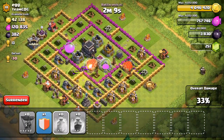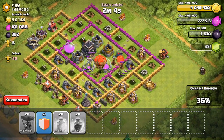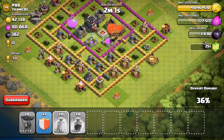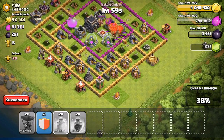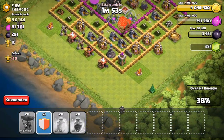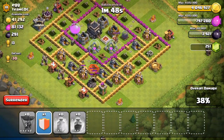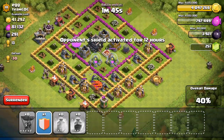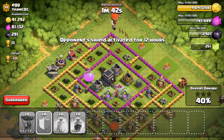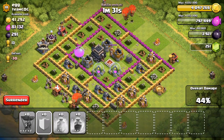We're doing okay. We still have a decent amount of balloons left and we're walking through the base. There are just that wizard tower and that archer tower down at the bottom that can still hurt our troops. I'll go ahead and drop the clan castle troops here in just a minute, dropping them from the top so we can help speed this up and hopefully get a hundred percent. We've already taken out all of the defenses.